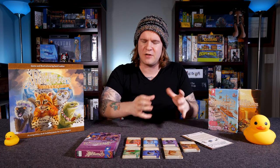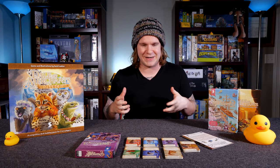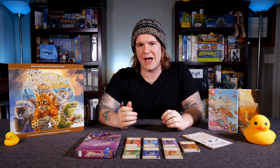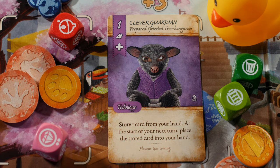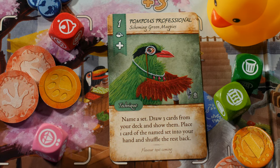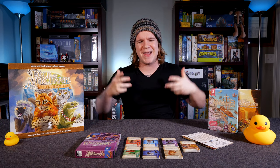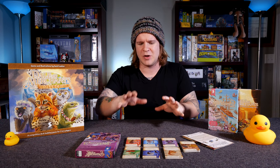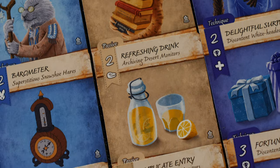Dale of Merchants is a world where humans didn't develop into the sentient kind of beings that we are. Instead, all of the animal kind did it in their own unique way. We have the archiving desert monitors, the prepared grizzled tree kangaroos, the superstitious snow hares, the sharing short-beaked echidnas, the scheming green magpies, and the discontent white-headed lemurs. They have their own cultures, tribes, and ways of interacting with the world, and in a lot of ways these animal kinds reflect the diversity in society that we have across the world.